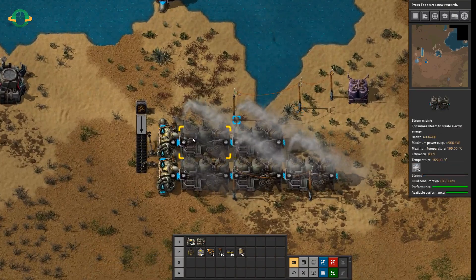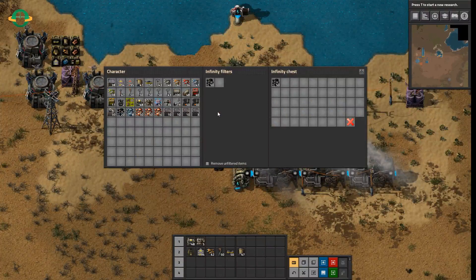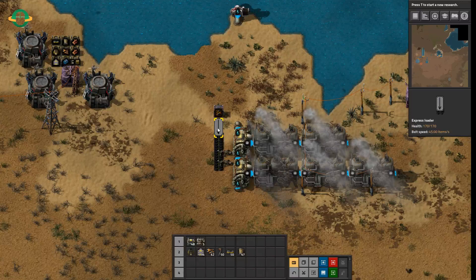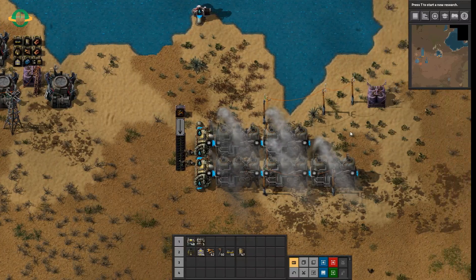The other thing too is this here is an infinite chest, which is constantly filled with whatever you ask for here, and this is just a loader that pumps it out at 45 items a second.